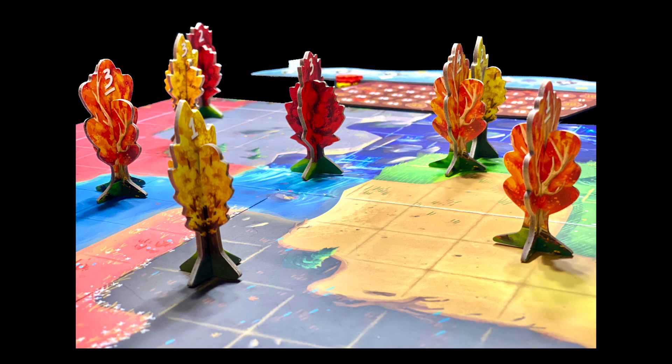In spring, everyone takes turns placing trees on the intersections. You cannot place a tree on the edge, and trees cannot be moved. Once all trees have been placed, move to summer.